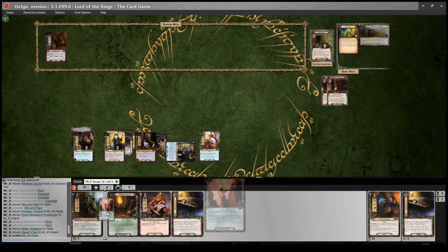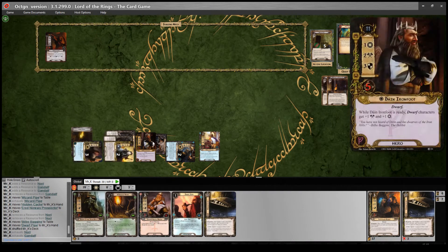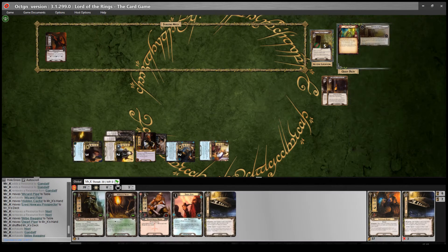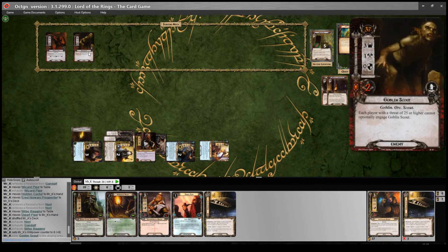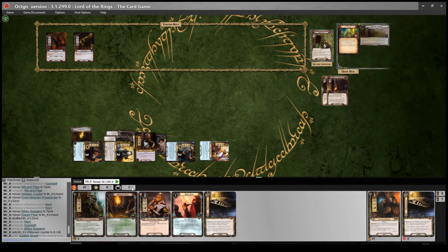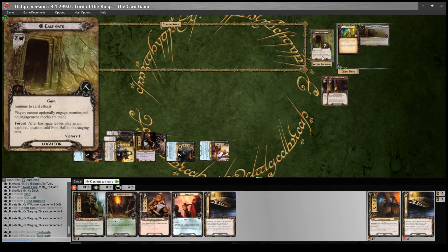I've got no resources left, so I will quest for 8 again — hopefully we make some progress. Reveal one card: Goblin Scout, adding 3 more threat. That's quite a lot of threat in the staging area. But we get 2 progress, which is exactly what we need to clear Eastgate. Perfect — it will be explored.